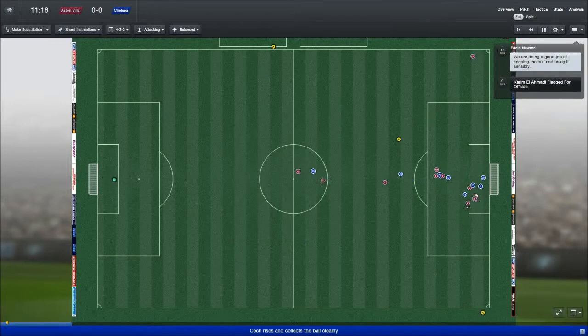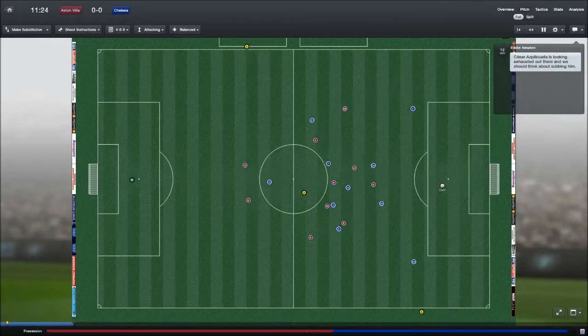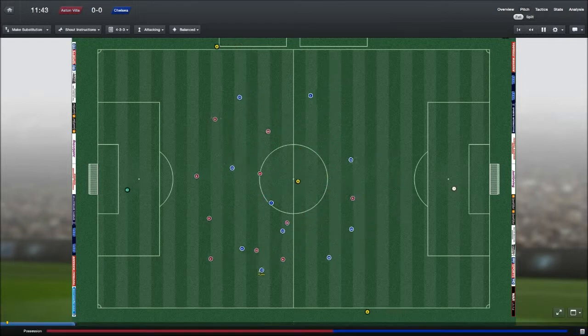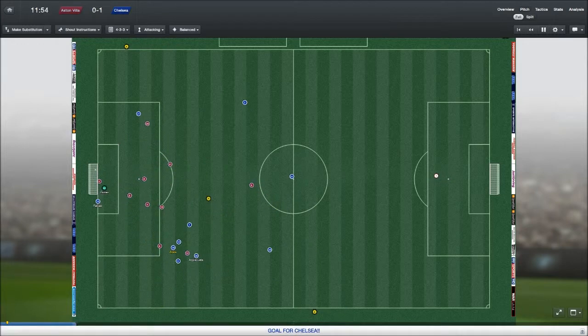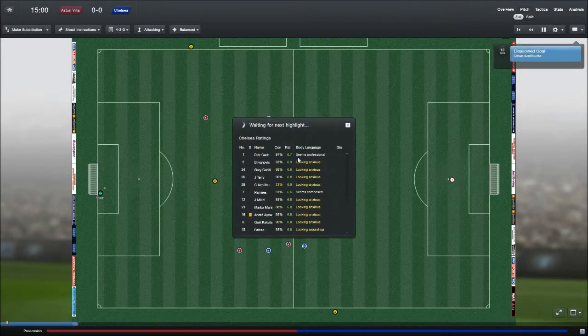Andre Aiu's been booked. Ellington with a corner, Cech collects it. The fact that we've got Barcelona in three days also impacted my decision on who to choose for this match. Azpacueta's found, Andre Aiu in the centre of the field and on the wing. Back to Azpacueta, he whips it in — Falcao gets to it and scores, but it won't count. That's disappointing.